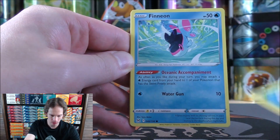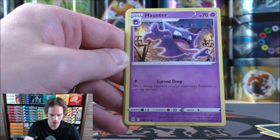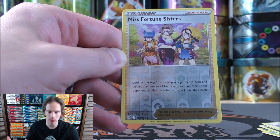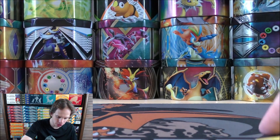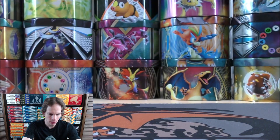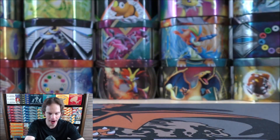Blipbug starts the Lost Origin pack. Finneon — this was one of the pre-release promo cards. Then Zorua, Paras, Inkay, Darkness-type Energy, Haunter, Poliwhirl, Lickilicky, and a reverse holo of Miss Fortune Sisters — an uncommon. This would be the spot for either Radiant Pokemon or Trainer Gallery subset cards, and the final card is a Rhyperior. I've opened at least 100 packs of Lost Origin and still haven't pulled any of the cards I really want, but all it takes is one pack to change that.